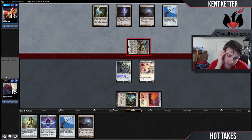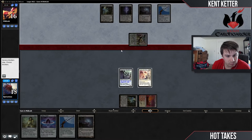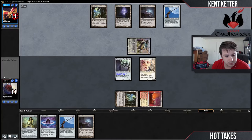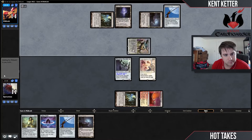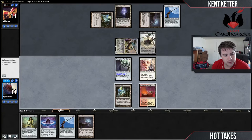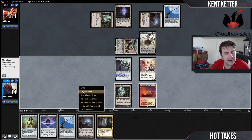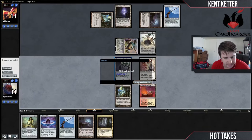I think we just double block here. No, we take one — I don't want to turn back on Jittes. We might just be dead here. Ping, attack, block, block. Yep, that is game. We could go through a couple more turns here, but this hand just isn't really getting us a whole lot. So let's go to the sideboards and see if we can improve this.